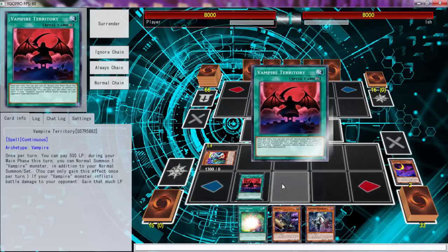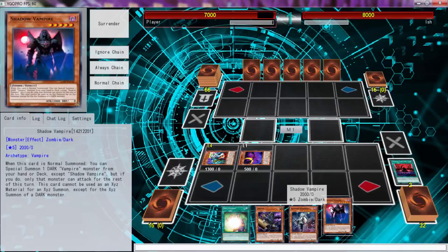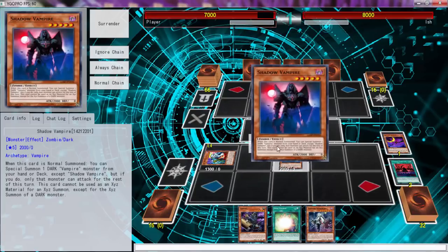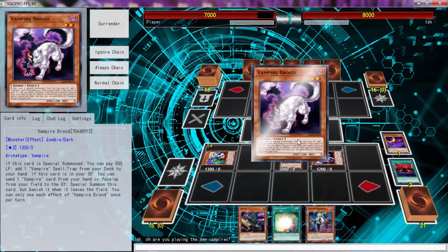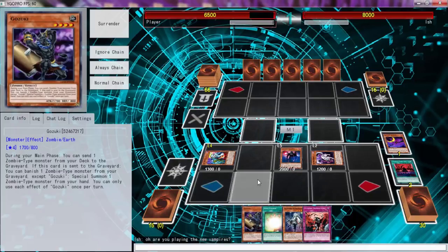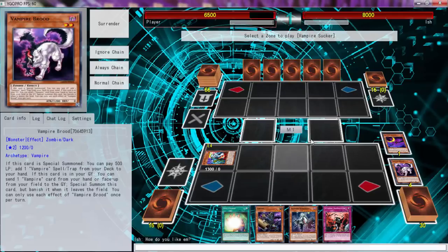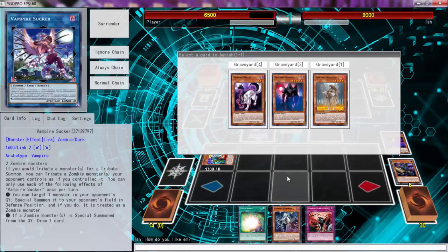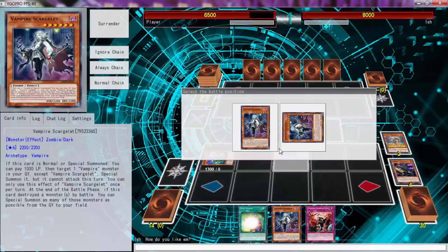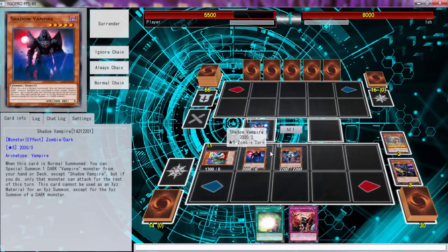The good thing about Vampire Territory is that you can play the 500 and then send it from the field to the graveyard to get off the Familiar. Since we play Shadow Vampire, I'm going to start off with that. I know what you're wondering - why are you starting off with Shadow Vampire? It's because I am playing the new Vendreads. We can get the Brood, and Brood can get us the trap card which will protect us. Then we can go Vampire Sucker, use Uni-Zombie's effect to ditch Gozuki from the hand, banish the Solitaire, special summon Young Scarlet, activate that effect to get back a Shadow Vampire - they're both level five so we're good.